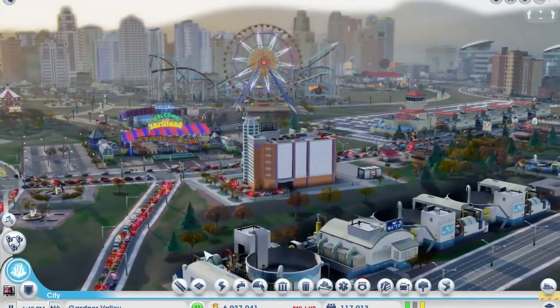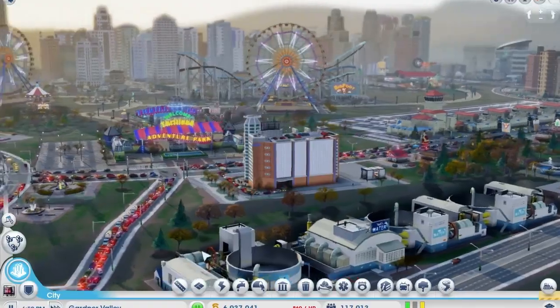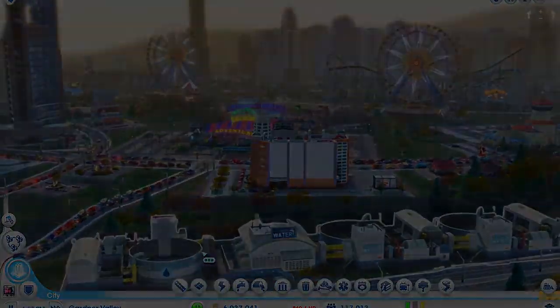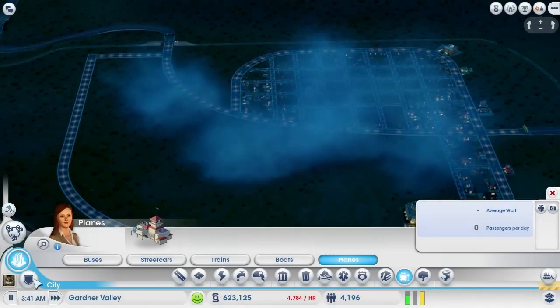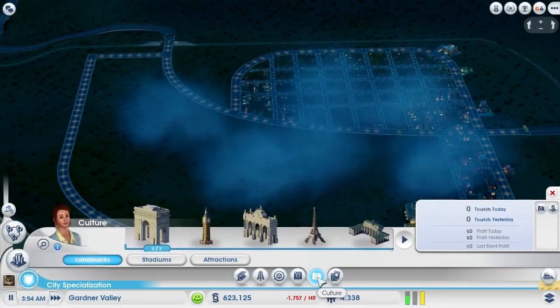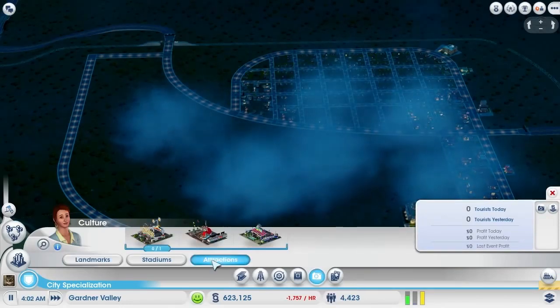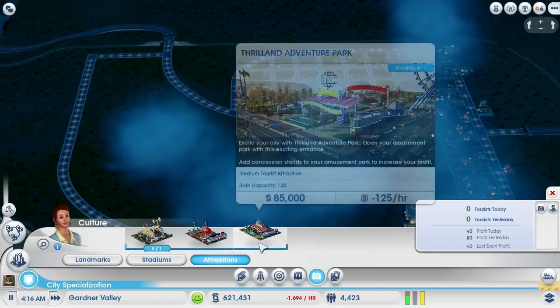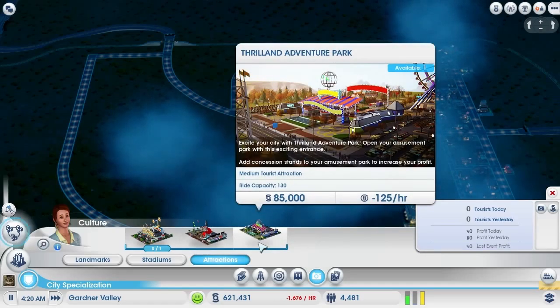In this pack, you get everything you need to add an amusement park to your city, or start a new city based around an amusement park. You'll find amusement parks in the City Specialization menu under Attractions. There are three different gates for your amusement parks: Funshine, Wheels of Wonder, and Thrill Land.